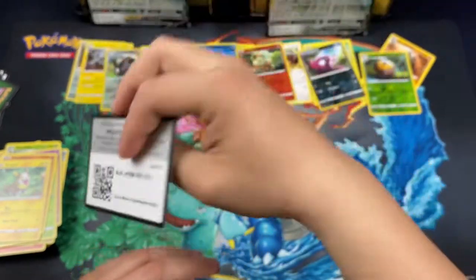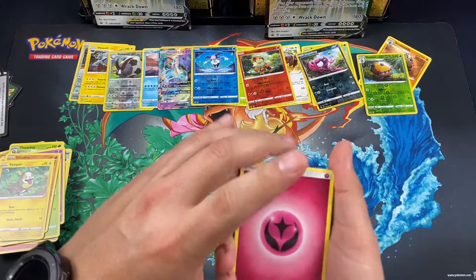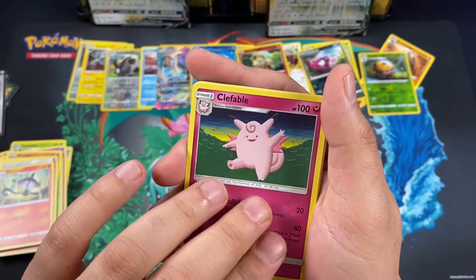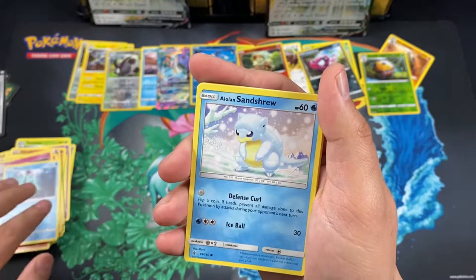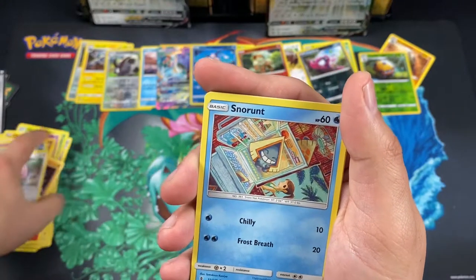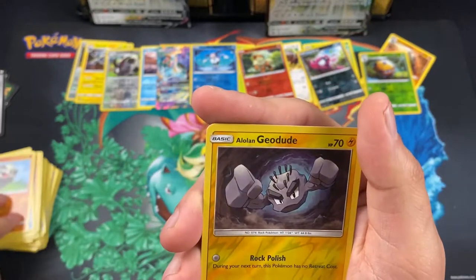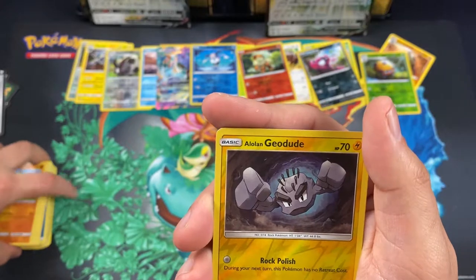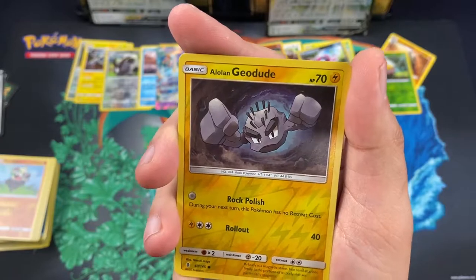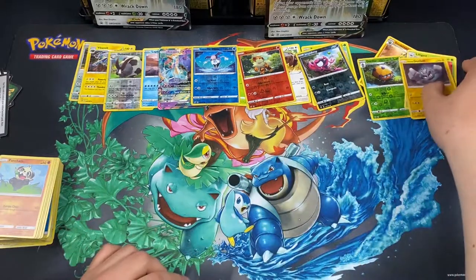There's a promo code. We got energy, Tepence, Clefable, Burmy, Sandshrew, Maractus, Chansey, Snorlax, Rampardos, and a Geodude as a reverse holo. Hopefully the last pack can pull something good — and we got Lilligant as a rare.